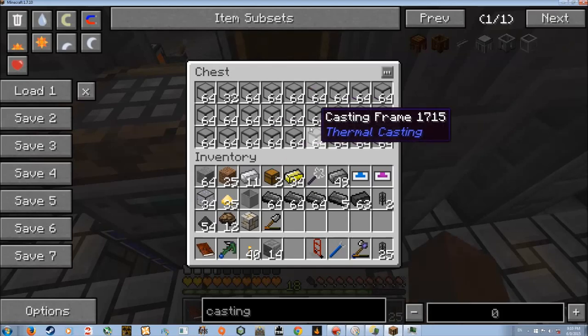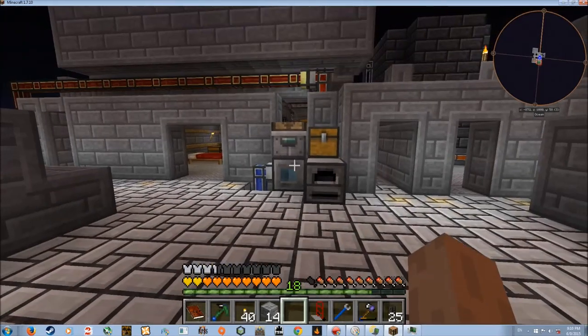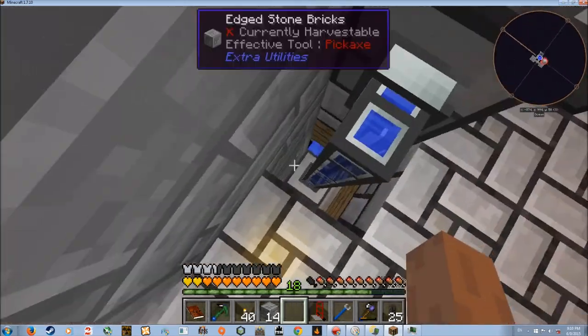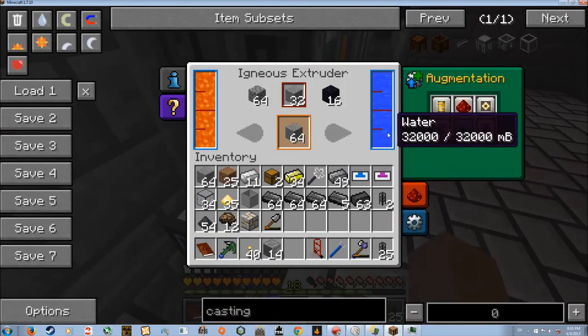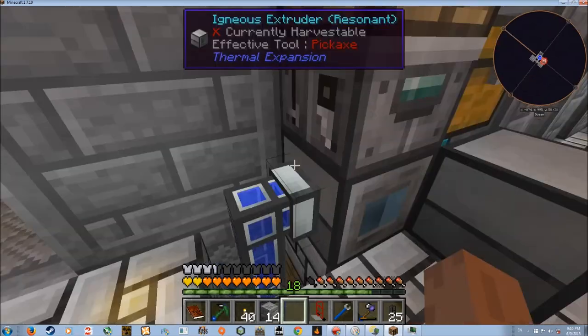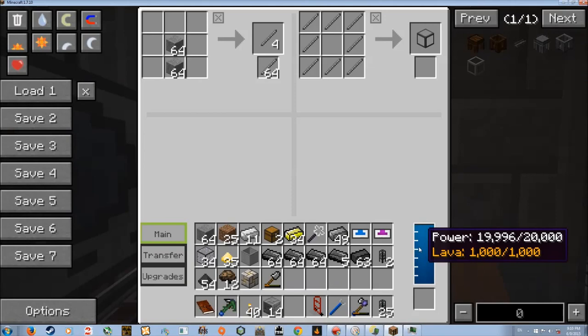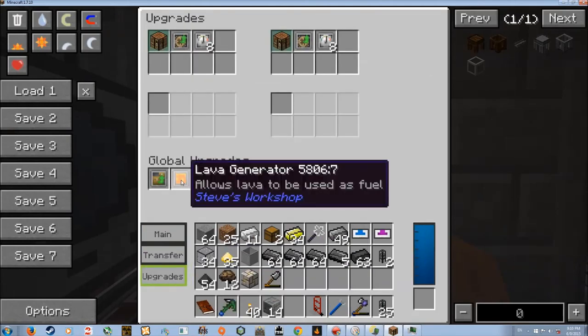You'll see it stopped because there is no longer any room to put stuff in. It'll do that until it gets to the slot. There's an Aqueous Accumulator down there getting the water for this, because if this stops making stone it's kind of useless. It also has lava going in there, and it needs power to do its thing. It is powered by lava because I put a lava generator upgrade in there.